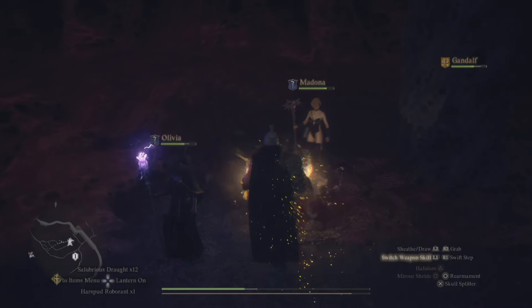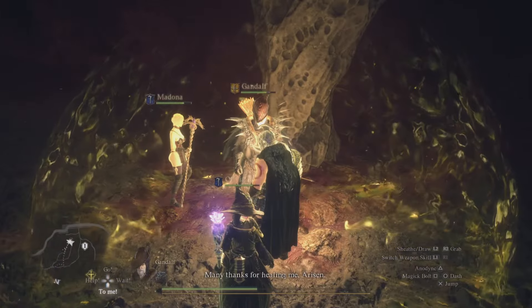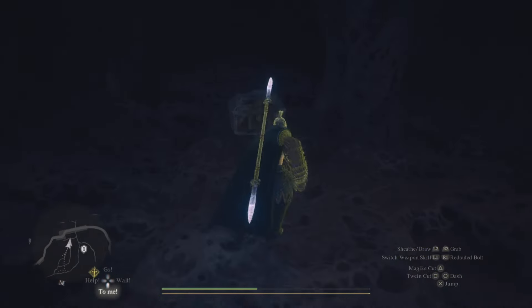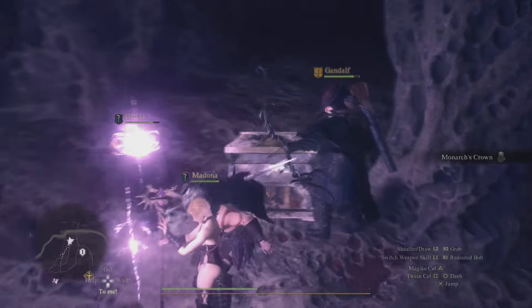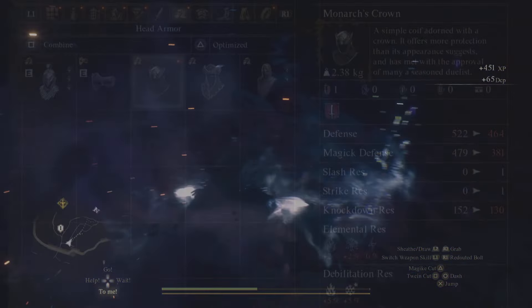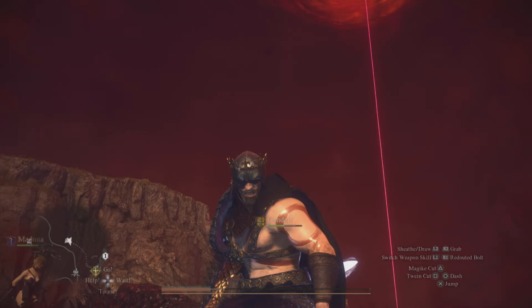Turn around and right behind him, like I said, where I have this marker is where the chest is actually located. Turn around and all the way behind him will be the chest. Open up the chest, and boom — there is the Monarch's Crown. The Monarch's Crown is actually a really cool armor for the fighter. It has some really good defense, magic defense, knockdown resistance, element resistance, and some rehabilitation resistances as well.